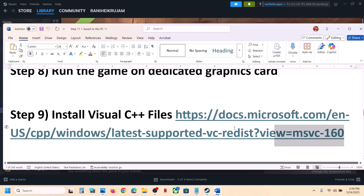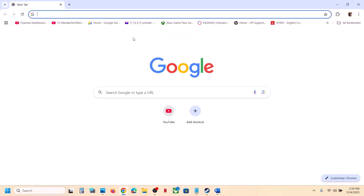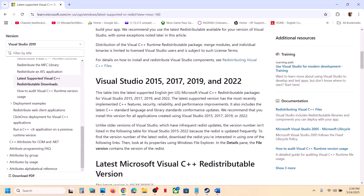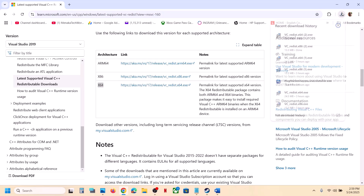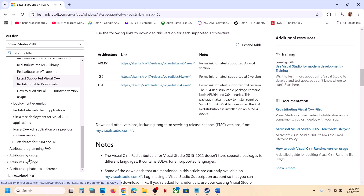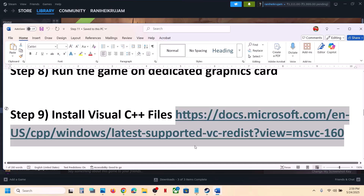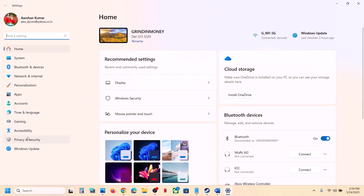The next step is to install Visual C++ files. Copy the link provided in the video description and open it in a browser — it will take you to the Microsoft website. Download both the x86 and x64 versions and run both exe files. If you see a Repair option, click Repair; if you see Install, click Install. Make sure both are installed, then restart your computer and launch the game.